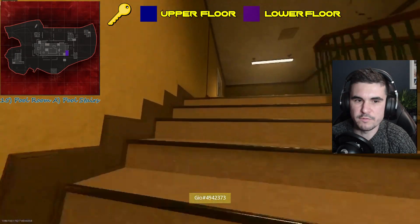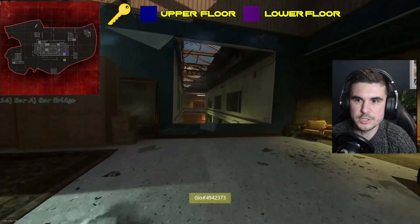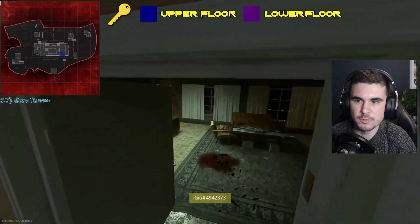Then we go to the top floor and we've got the bar, and the bar bridge as well. There's a room in here which is called the boss room.